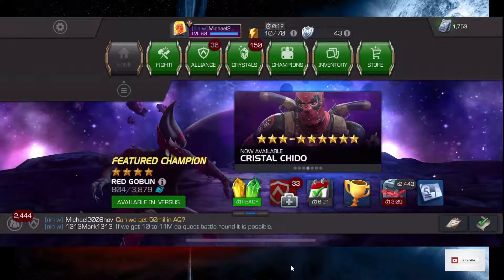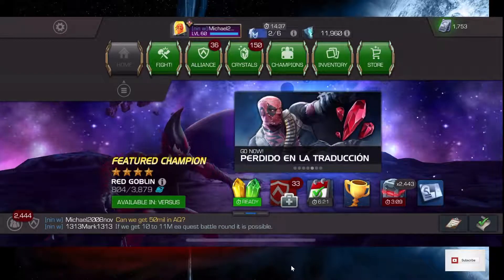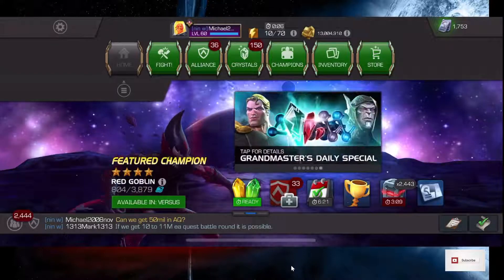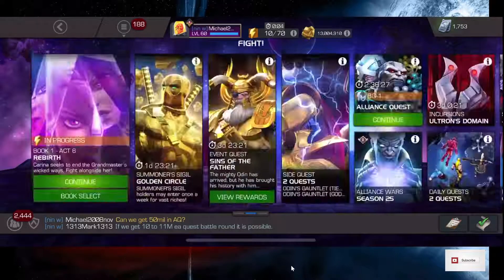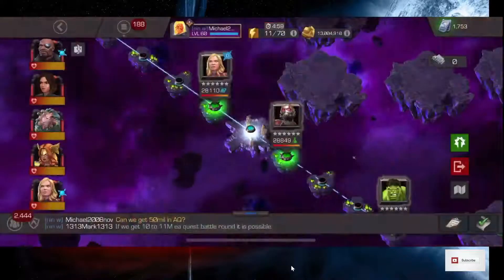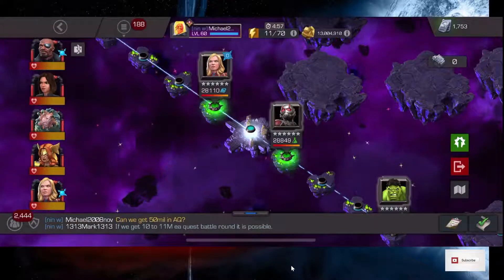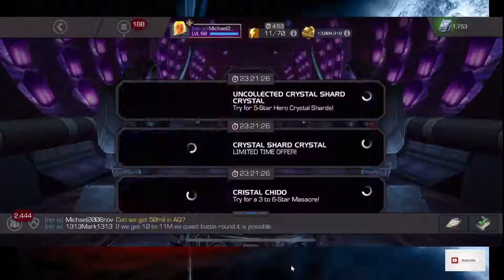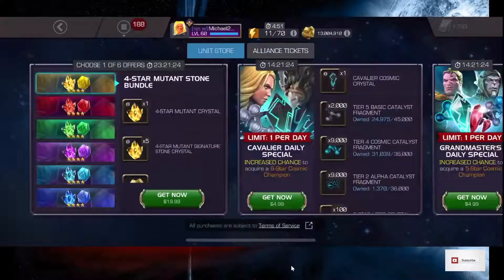I wanted to make a video primarily about a specific gameplay chapter, and it's Act 6, Chapter 2, Quest 3. But first, I went ahead and purchased the Signature Stone Bundle, the 5-star one, for $30.